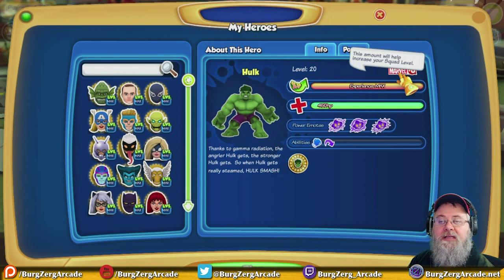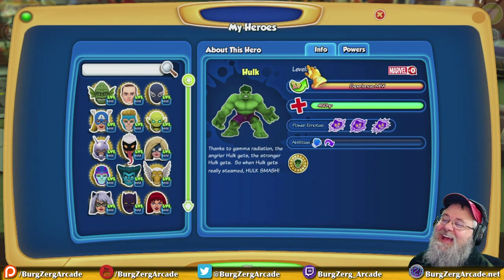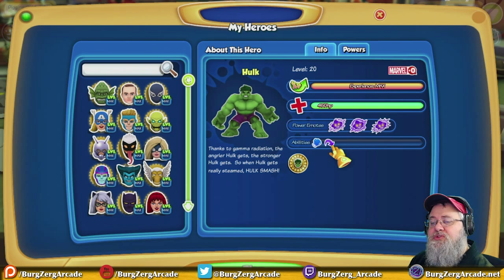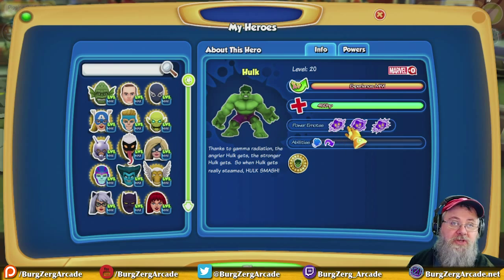On your first pickup, Hulk is going to add plus zero to your Marvel score — that should be at least a five, he's my favorite character in the Marvel Universe. At level 20 he gives 450 health, he has super jump, and he mostly melees. Alright, let's go ahead and take a look at those power emotes.